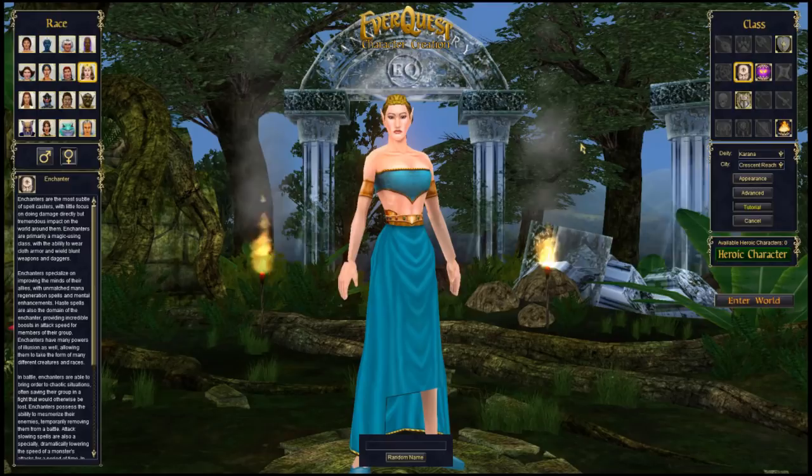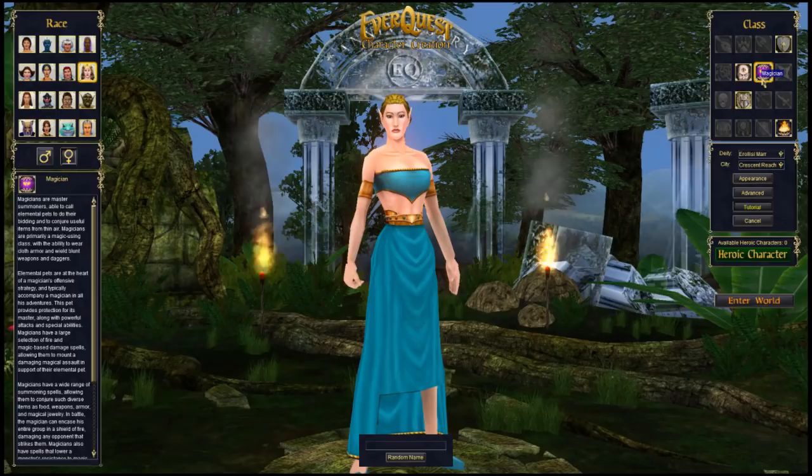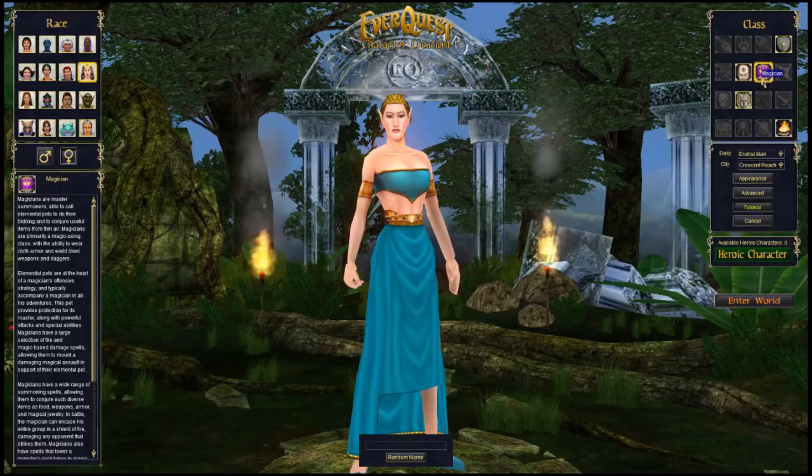Magicians are your traditional spellcasters — they pull stuff out of nothing. You can summon up armor, food, drink, and weapons; it's not as good as what you'll find later, but nice when starting out. They also get some of the best pets in the game: an earth pet that roots and tanks well, an air pet that's a rogue-style high-damage dealer, a fire pet that's basically a wizard doing amazing damage but can't take a hit, and a water pet that's somewhere in between all of them.